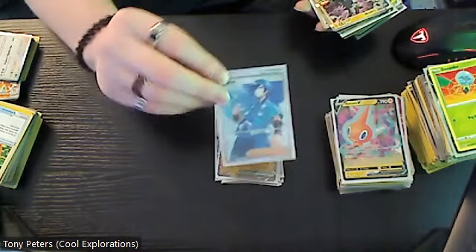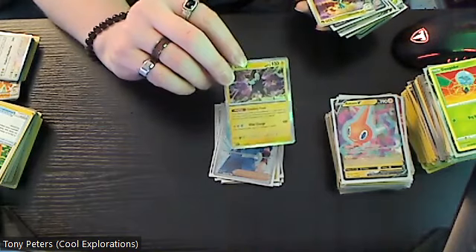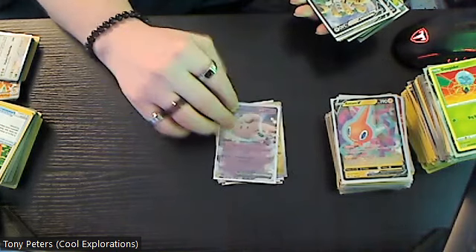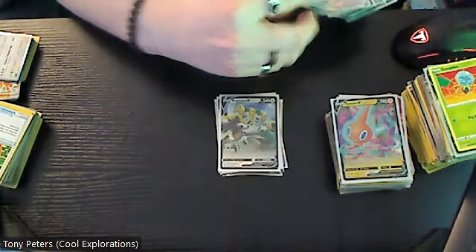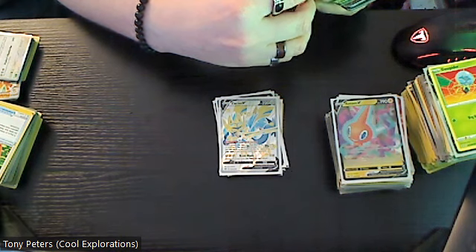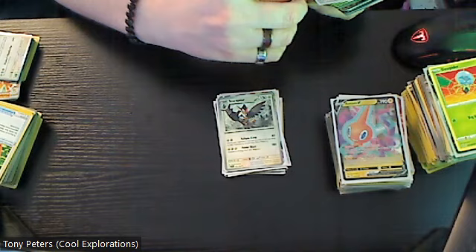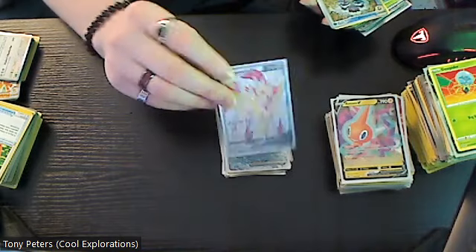This version of Falkner is a four dollar card. Luxray in the holo, Dragonair, Clefable EX which is three dollars, Regigigas V is two dollars — I love Regigigas — Zacian V is five dollars, Jubilife Town VMAX is three dollars, Staraptor, Sheen Paw EX which is seven dollars, Zamazenta V is three dollars.